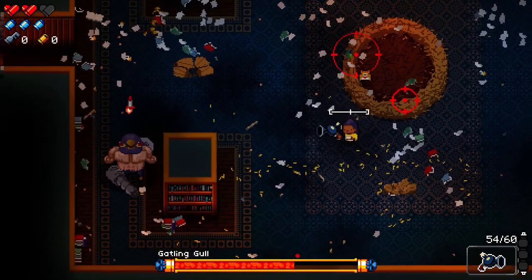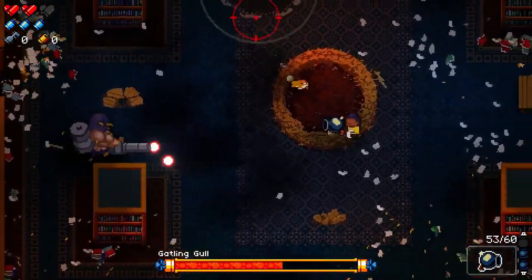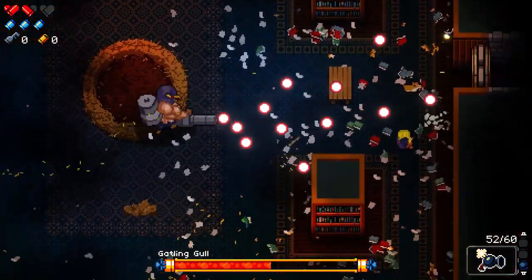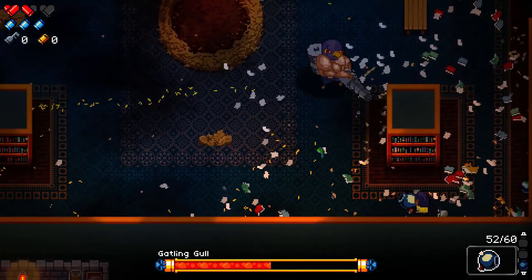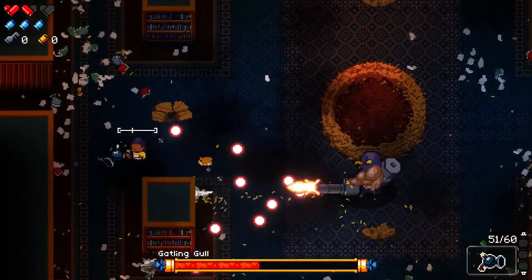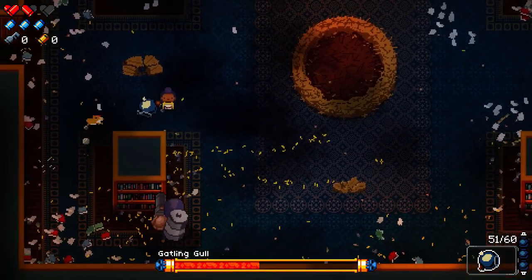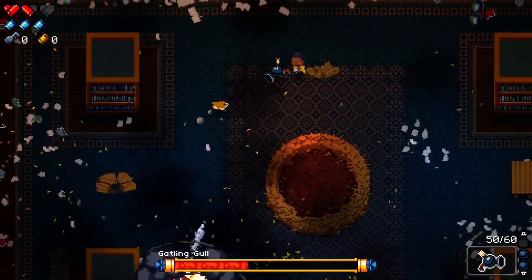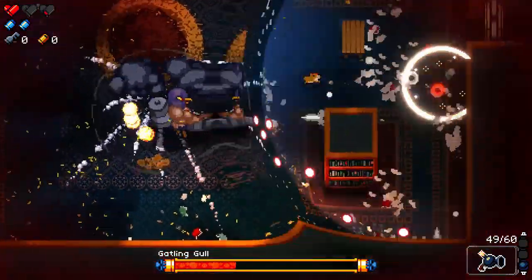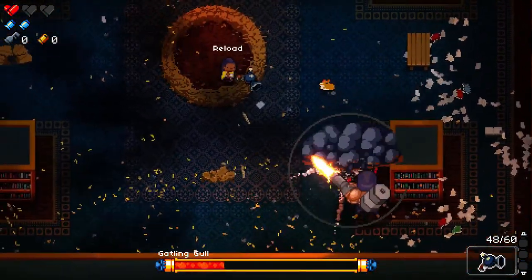There's good damage though — healing a little bit. Keep forgetting about tables as well. I should use tables more, and blanks — basically all the things you're supposed to do in the game, I should do them more. Come on, let's get our first win against the Gatling Gull! Damn, that was too late.